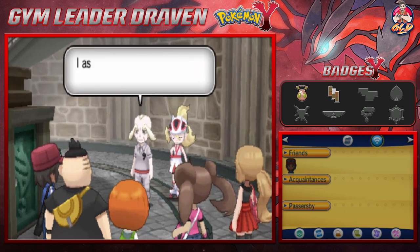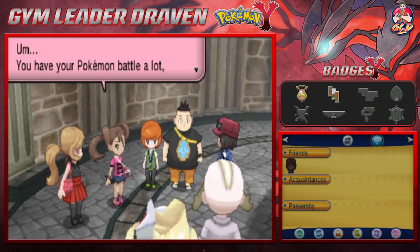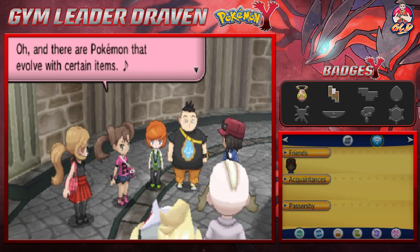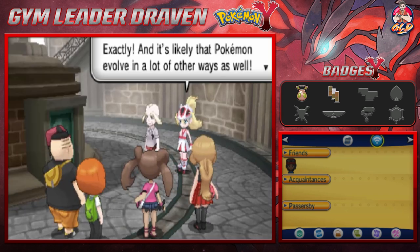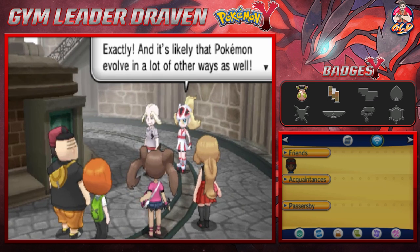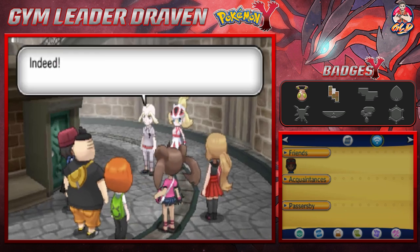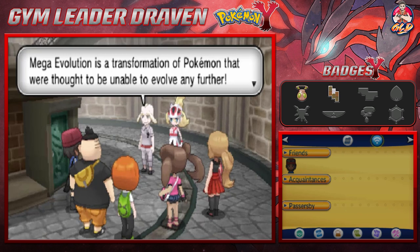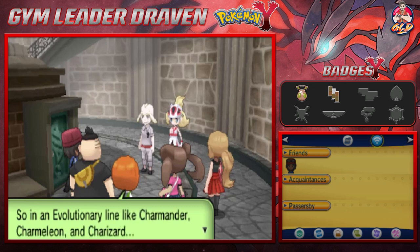Now that everyone is here, the Guru explains Mega Evolution. He clarifies: while regular evolution happens through battles, items, friendship, or location, Mega Evolution transcends all other evolution. It's a transformation of Pokémon that were thought to be unable to evolve any further — a whole new level of power.